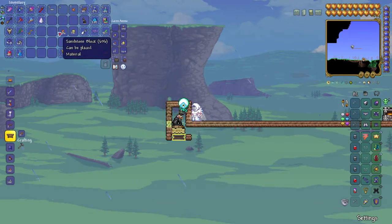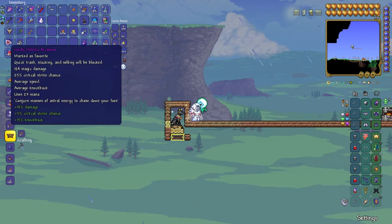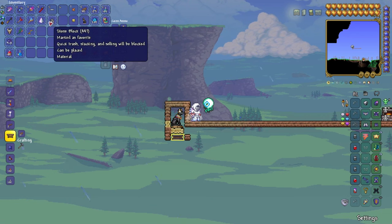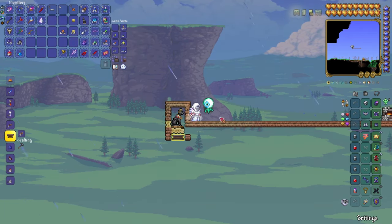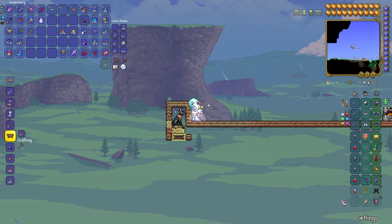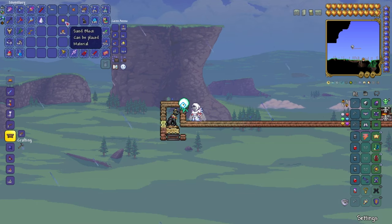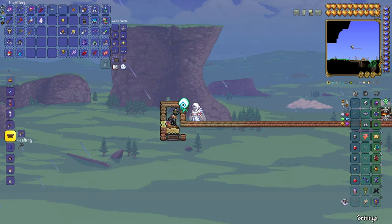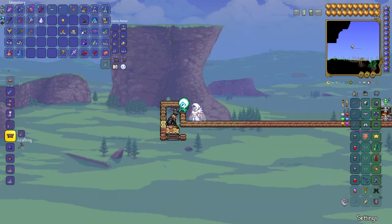Next step is to get a sand block and a sandstone block — you can also use a stone block, it's fine, it just looks better with sandstone. You grab the sand block in your hand, put it at this square right there, and as soon as that block gets placed, you have to put the sandstone block right next to that sand block to glitch the statue.